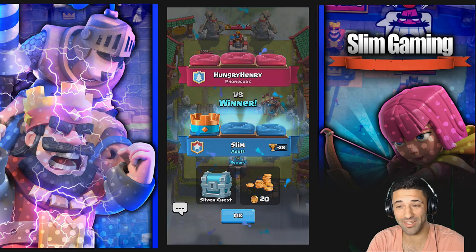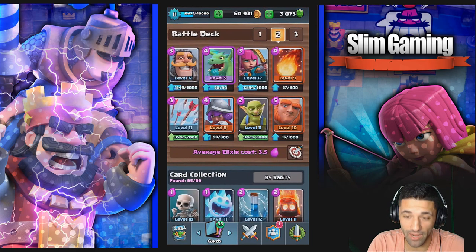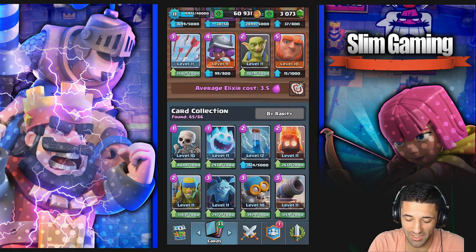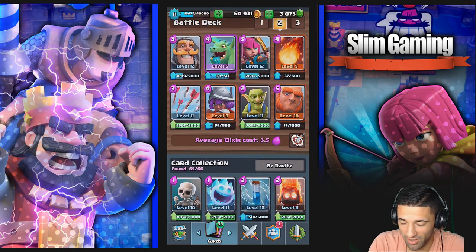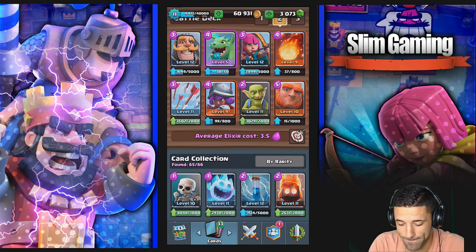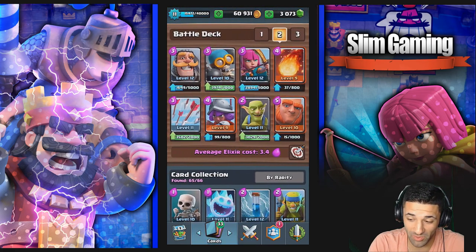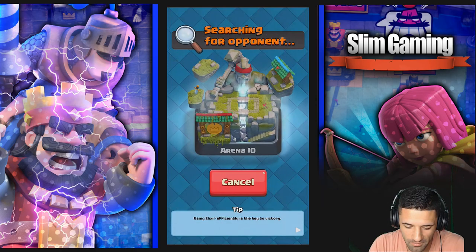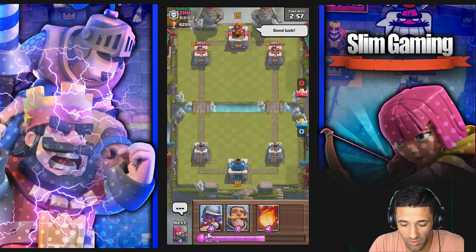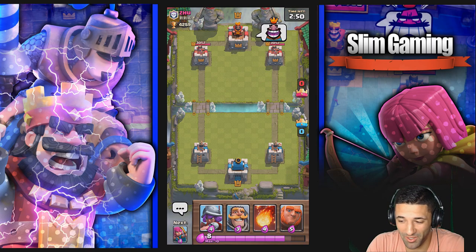We got it guys! I told you it was possible — we got one win above 4000 cups. We're at 4309 and we just used the beginner deck to win a match. I don't think there's anything else I could do to make it more beginner. Maybe the bomber? Am I really going to put a bomber in here right now? I'm about to do it! Comment below if you remember this deck from when you just started the game — this was THE deck.